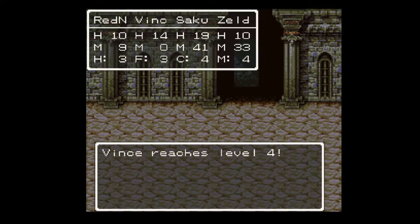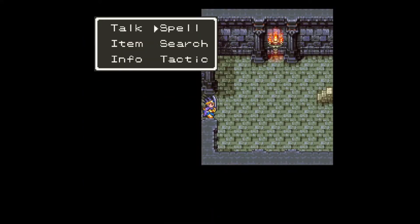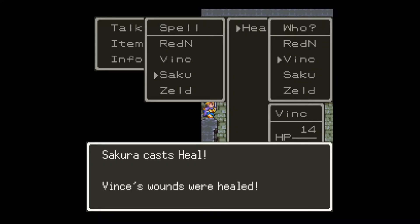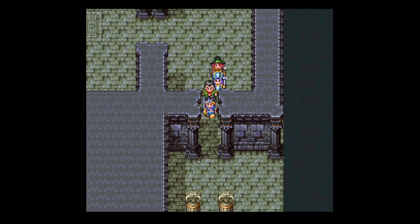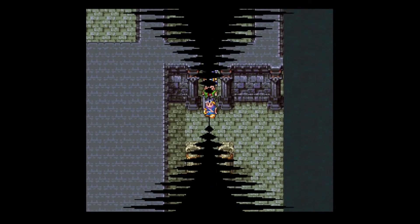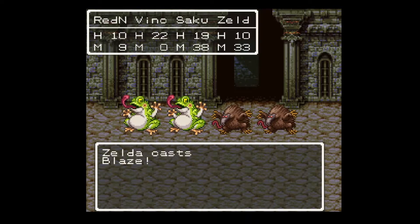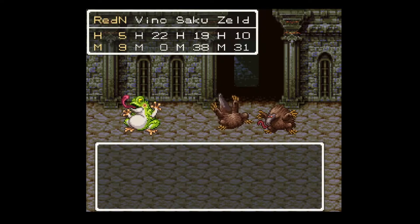And Vince reaches level 4. I've actually been playing quite a bit of Earthbound lately, so the menu patterns — I might mix it up with that game from time to time. So more of the same enemies here. Same strategy: just focus on the stronger ones and then kind of pick off the weaker ones.